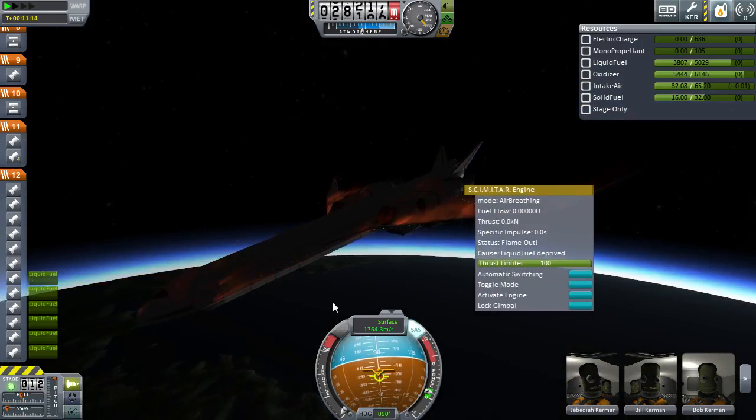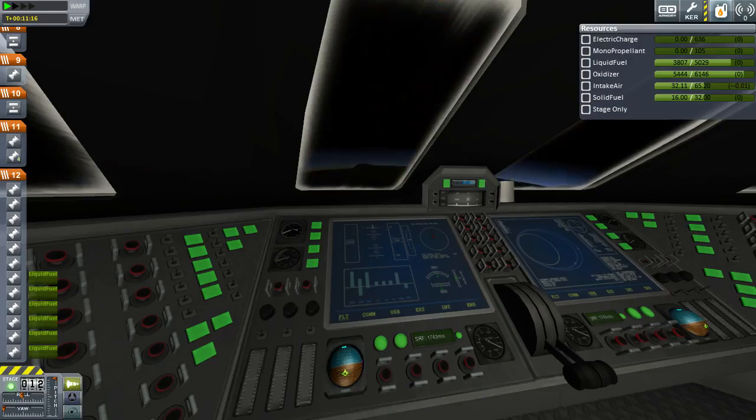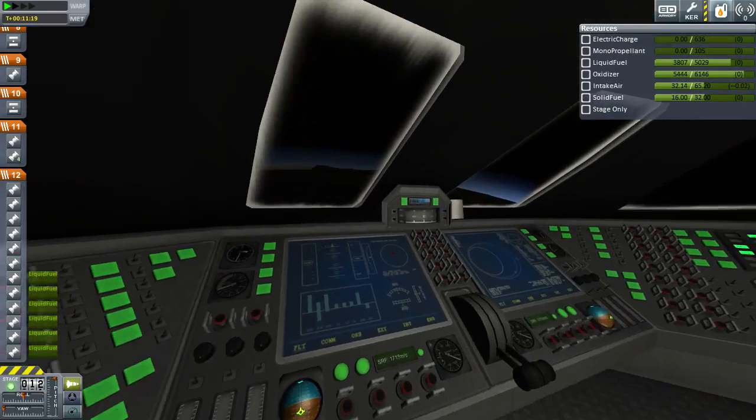Time for reentry effects - oh boy, that's fun. Let's see what this looks like from the cockpit. Yeah, you can see little bits of flame coming by the windows as we go down.